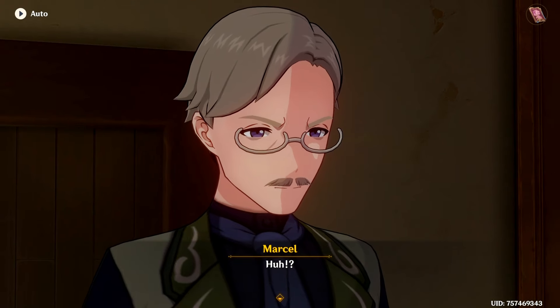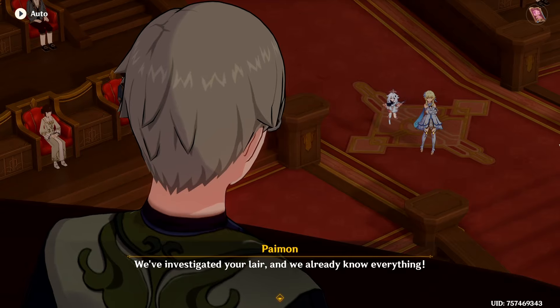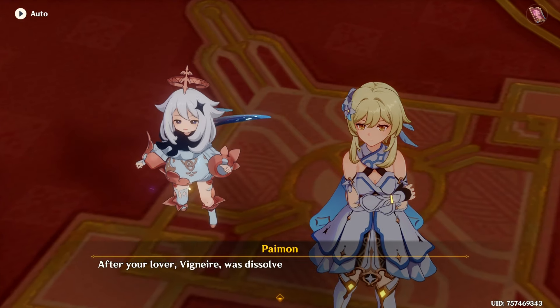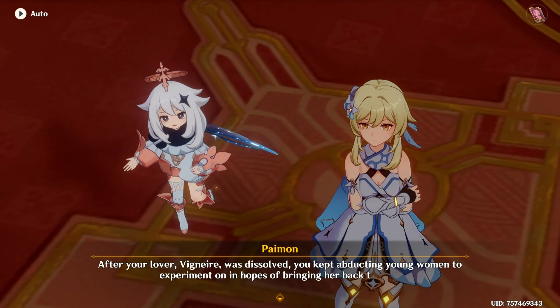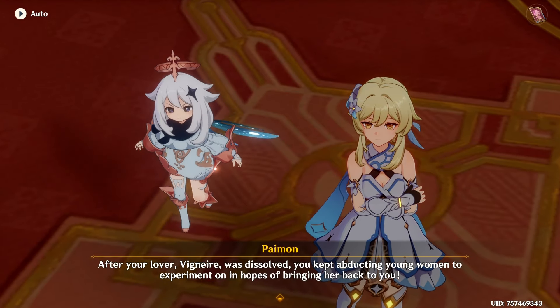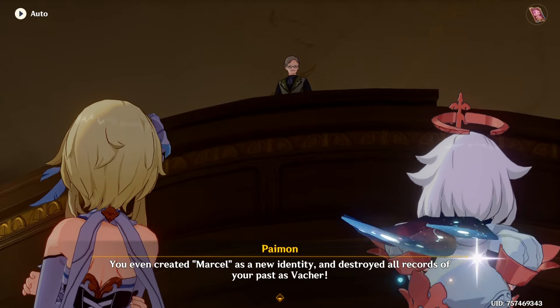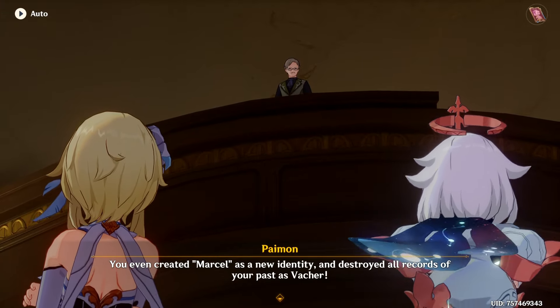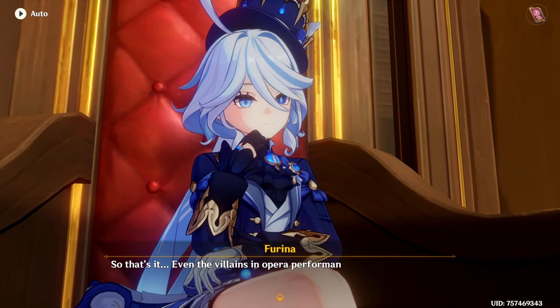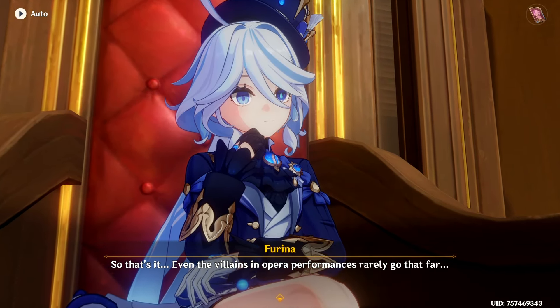Huh. We've investigated your lair and we already know everything. After your lover Veneer was dissolved, you kept abducting young women to experiment on in the hopes of bringing her back to you. You even created Marcel as a new identity and destroyed all records of your past as Vashay. So that's it — even the villains in opera performances rarely go that far.